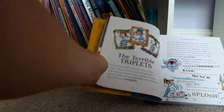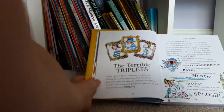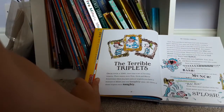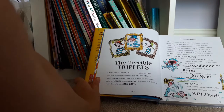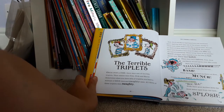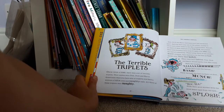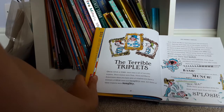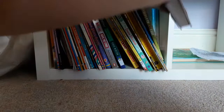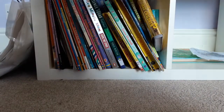Once upon a time there was a set of terrible triplets. Their names were Tom, Dick, and Harry. Sometimes when you have sets of triplets you have a mixture of nice ones and naughty ones — all three of these triplets were naughty. That's all I'm gonna read.